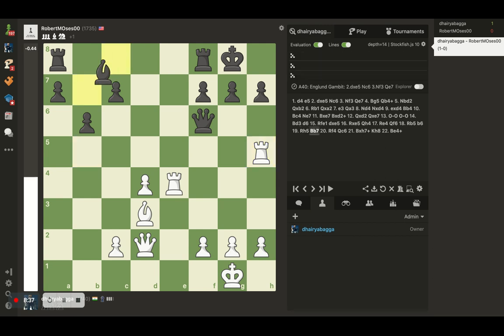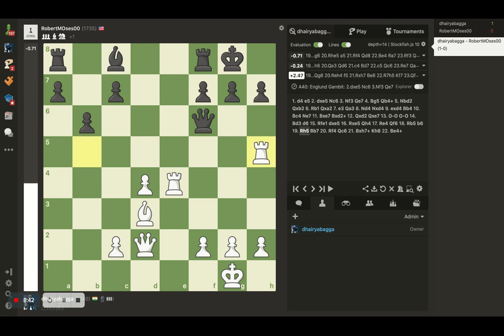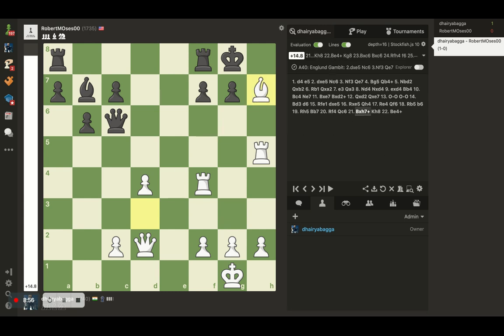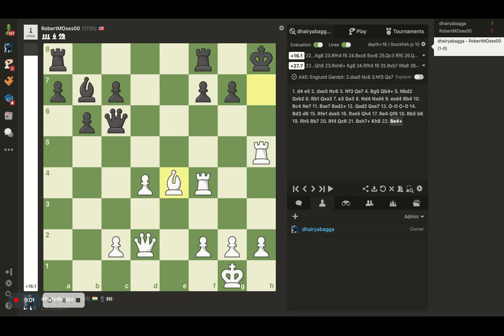He tries to attack my Rook there — even if he doesn't do that, it's a blunder. The game is pretty much decided. As I said, my plan was pretty clear. As soon as he keeps his Bishop, we just attack his Queen first. He goes back and keeps it on the worst square possible, because after I take, that's a check. After I remove my Bishop from there, he loses the Queen and resigns.